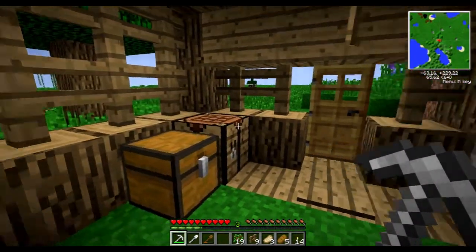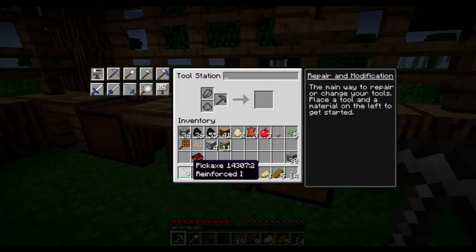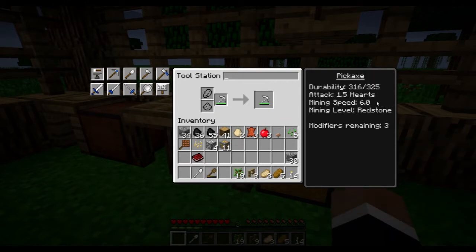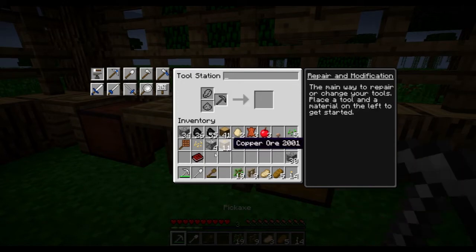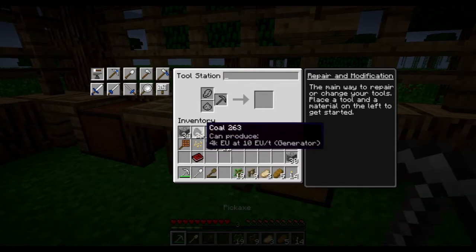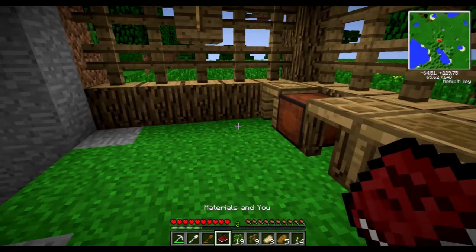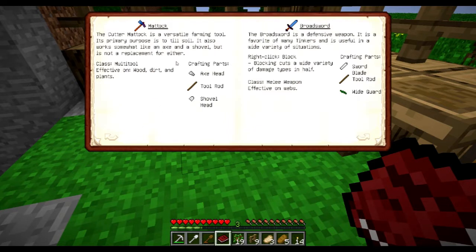We'll want to get started on making some machinery, but I do want a sword first. Definitely. It has 300 durability, mining speed 6, can mine redstone — very, very good. I think I can improve this, but we'll probably want some better materials. Looking at this book here, materials that we can get. Actually, we might want to get a mattock — axe tool and shovel head. So it's tilling. Frying pan.